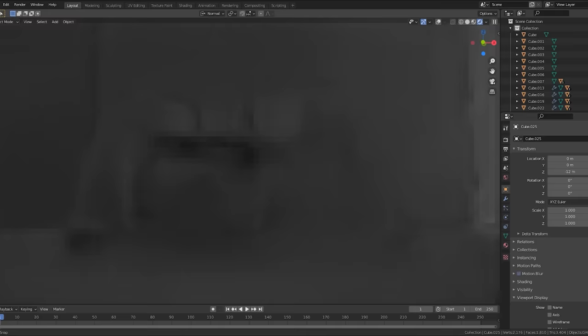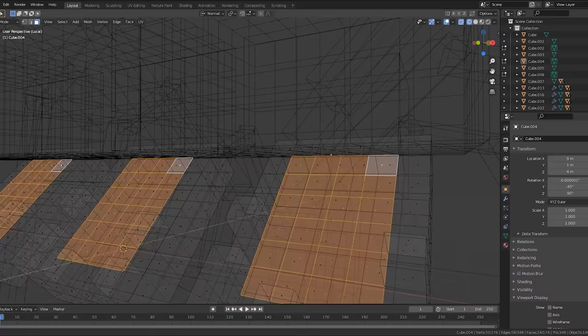Everything is way too blocky, so I created some random teeth and other extrusions on the head. Little details like that are super quick, but make a massive difference.